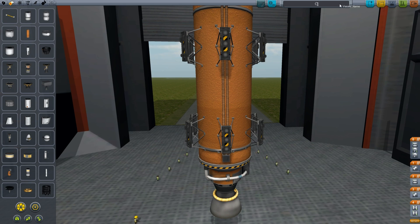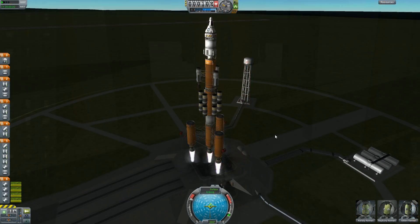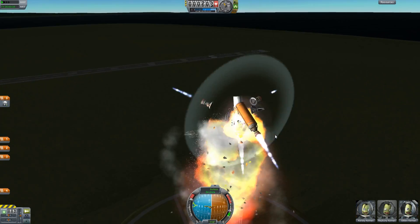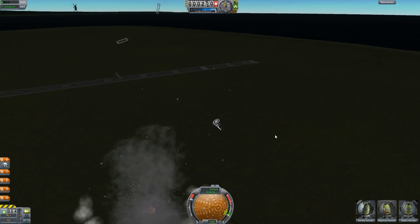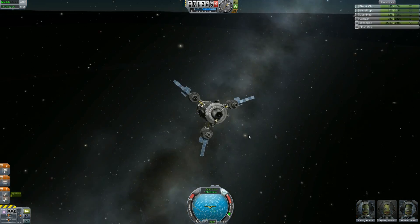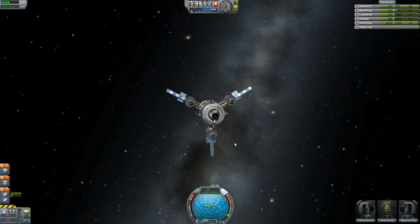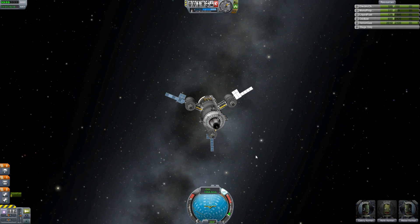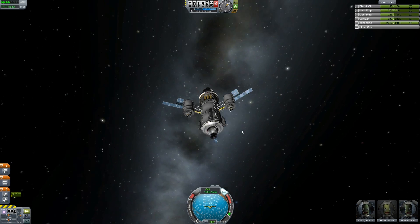Building the rocket is half the fun; the other half is exploring the solar system. This means getting off the ground and getting into space. Getting into orbit is a challenge in and of itself, but that's only the beginning. You have the entire solar system to explore, and it's somewhat similar to ours — it just has a few minor changes, like the names and the number of moons around each planet.